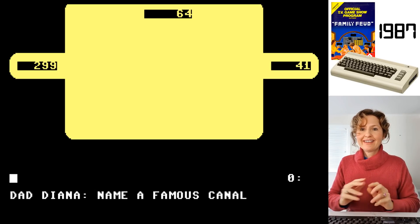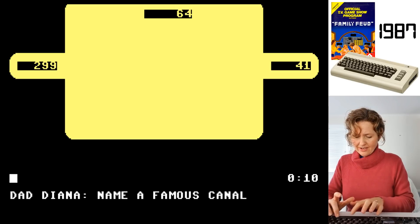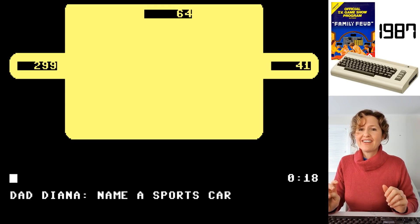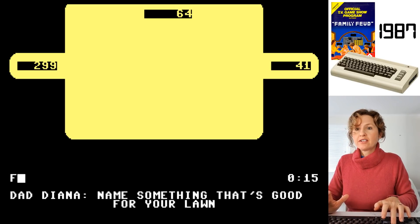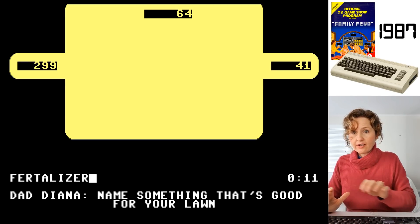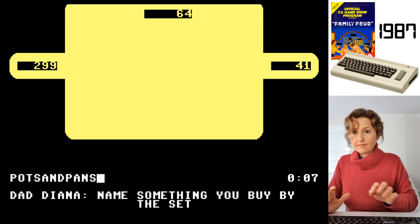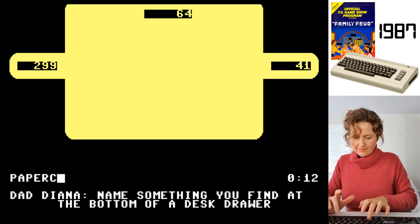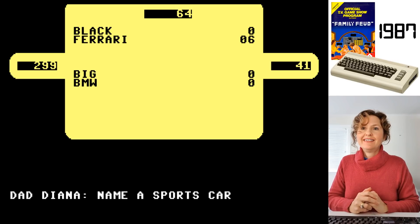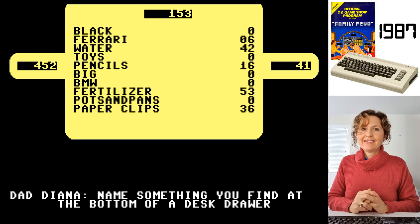Dad Diana, you've got another chance at the fast money game. Name a famous canal - it's not the same ones again and you can't say the same things. I don't know a canal. Sports car - BMW. Well, it's not really, but it's a sporty car. I said fertiliser - no, you said rain before. Fertiliser. Name something you buy by the set - pots and pans. The results: zero for BMW, fertiliser 53 - even more than water, zero for pots and pans, and 36 for paperclips. So that was the fast money round - you beat me. Champion Diana.